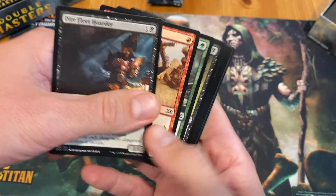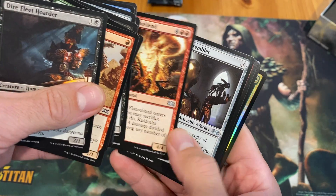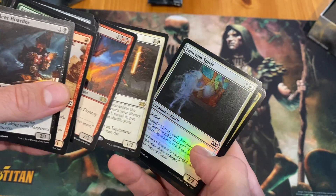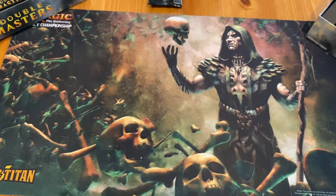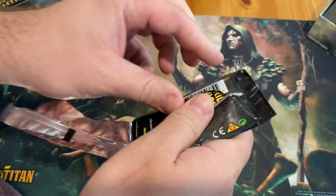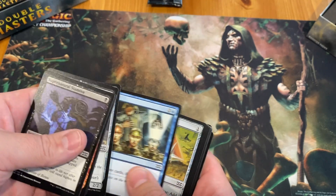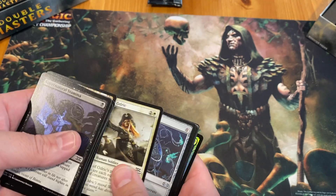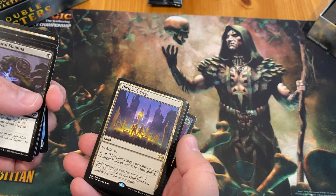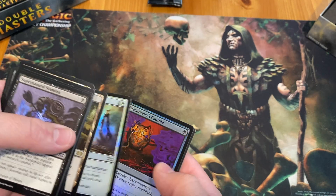Hoping for an extraordinary end to box one, the pack opens Brainstorm, Flame Fiend, Cogwork Assembler, Fulminator Mage — great in Junk — and Stoneforge Mystic. Sanctum Spirit follows. Then another Urza's Tower, a welding jar, and excitement builds. The hosts feel the end of the box closing in.